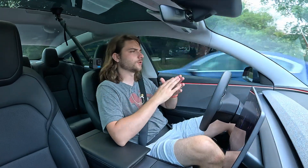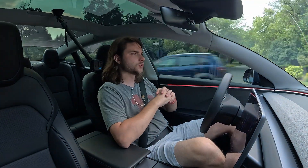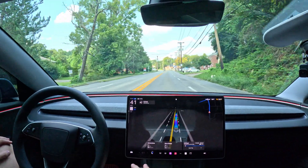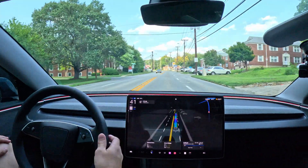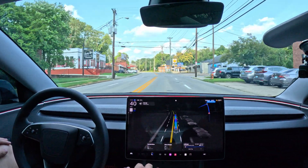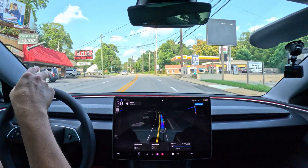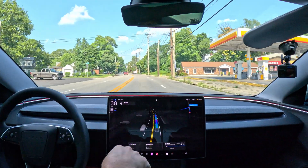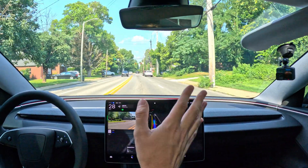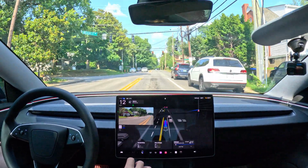The biggest difference in 12.4.3 is that it's now using the cabin camera to watch you. In all my drives I've been completely hands-free. On 12.3.6 you had to reach up and touch the scroll wheel every once in a while — no longer. Totally hands-free, keep your hands on your knees. As long as you're paying attention you're good. If you look away it'll beep at you, and if you keep ignoring it it will disengage.